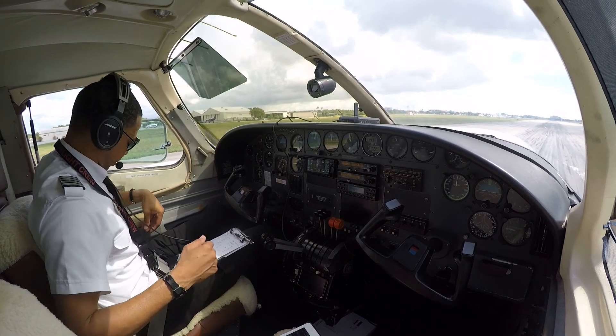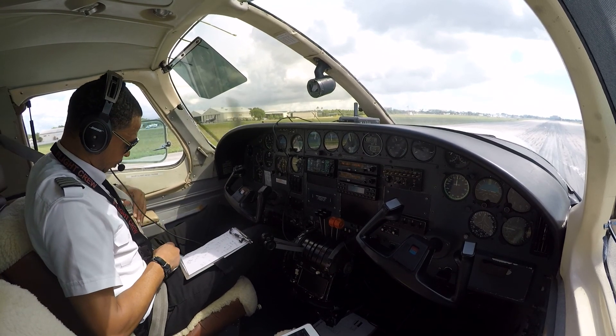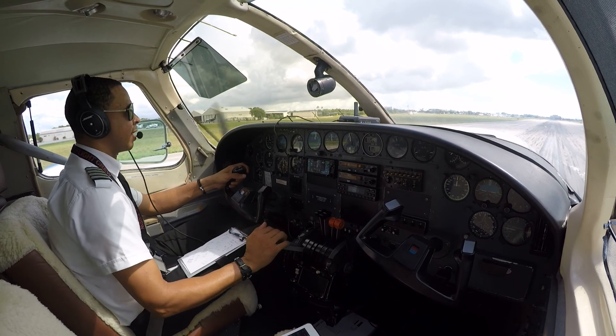November 55 Lima Papa, fly straight out, remain clear of Class Charlie airspace, runway niner at Alpha 2, clear for takeoff. Straight out, clear Charlie, clear for takeoff runway niner, 55 Lima Papa.